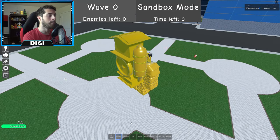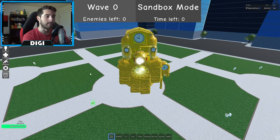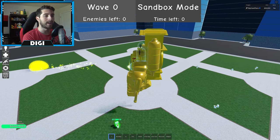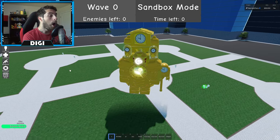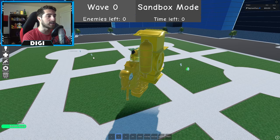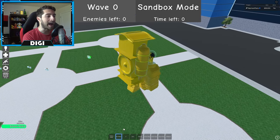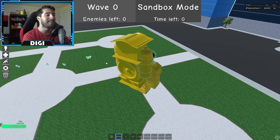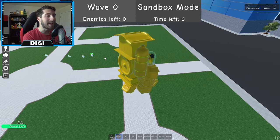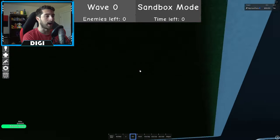Let's go ahead and spawn in 10 of them. We got the Red Blast — ba-boom! And then we've got the Green Blast. I don't know what the colors mean but it's still pretty nice. Oh wait — oh my gosh, I just discovered what it does!